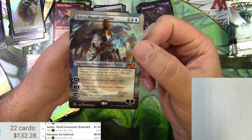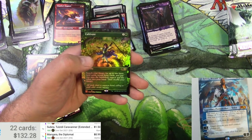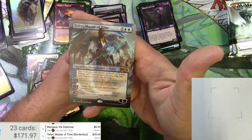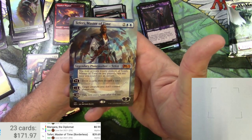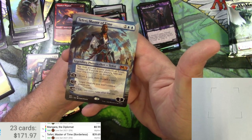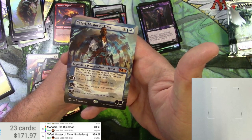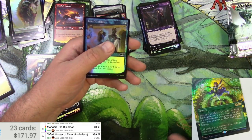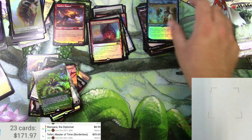Teferi Master of Time at $39.69 - the man, the myth! The difference in the background is the difference between the different versions of this card. Very cool. It's pretty crazy - you can activate his ability on other players' turns. Draw a card then discard a card every turn in an EDH game. Very cool.